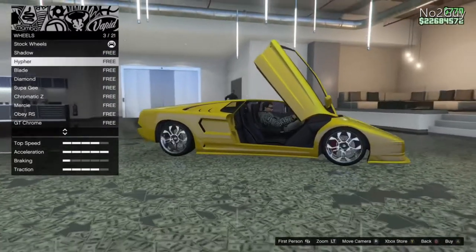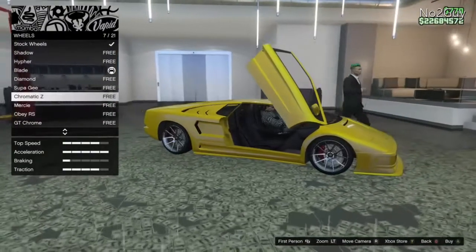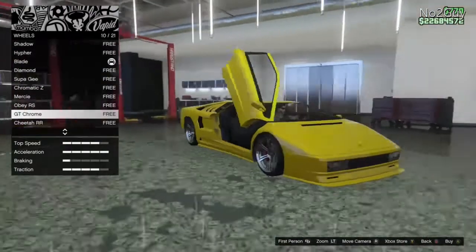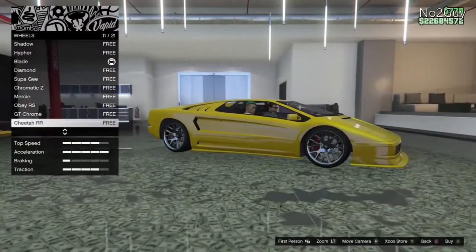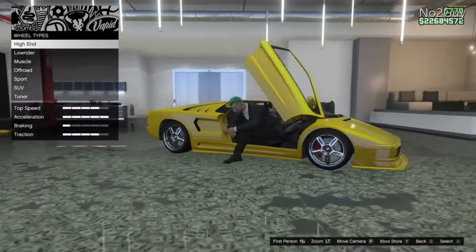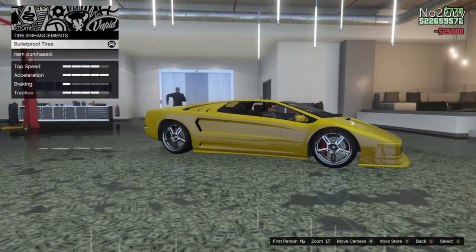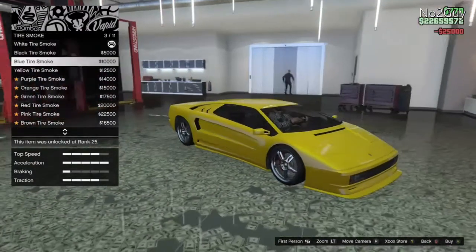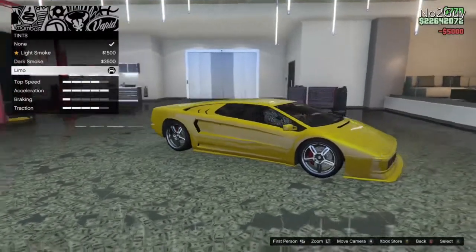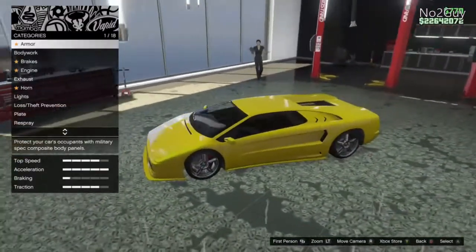We'll get our suspension, transmission, and turbo. High-end chrome wheels as per usual - I love high-end chrome wheels. The default wheels are a bit dodgy so we're going to go with blade wheels, they suit it. GT chrome I'm not too keen on. For tires, custom tires never look good on these type of cars and it's not going to be used in a race. For windows we'll go limo.